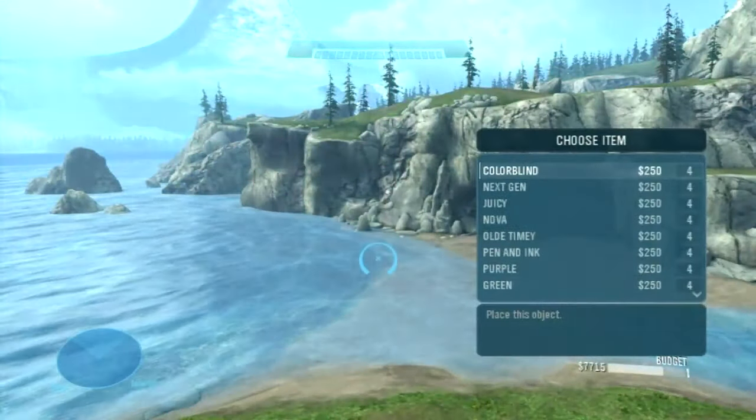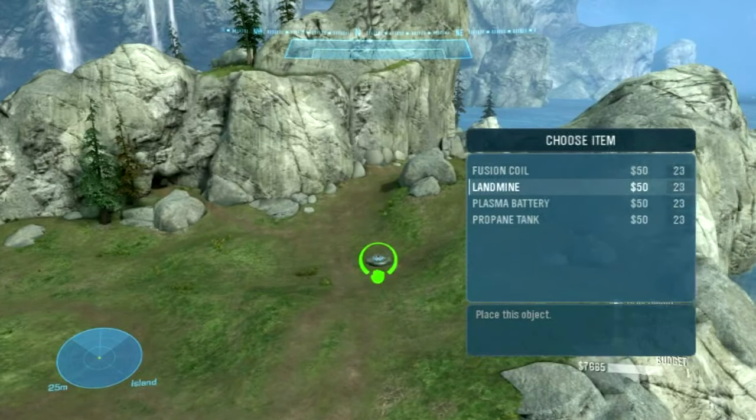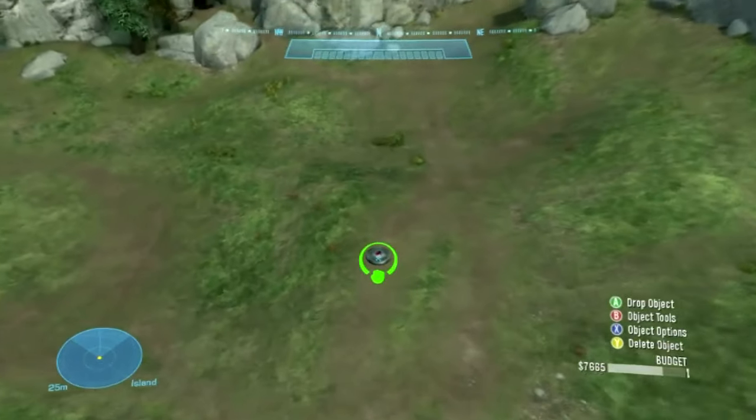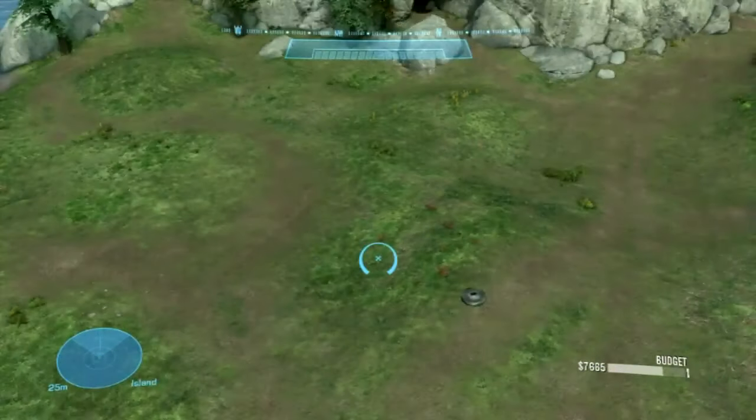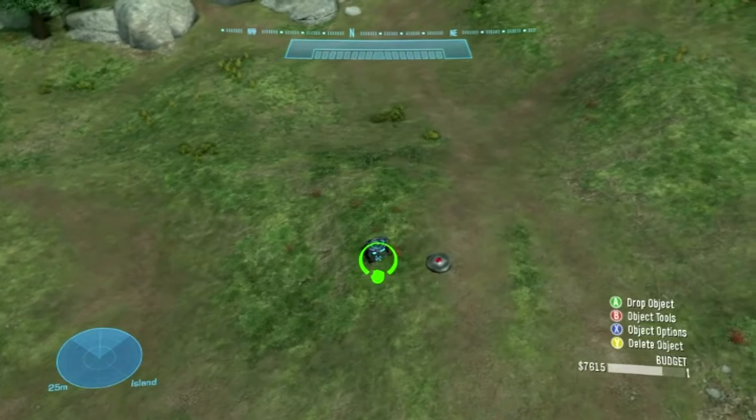So it's good for machinimas and that kind of thing. It's showing you explosives now — landmine. It's the only new addition to the explosives line. It's basically replacing the trip mine from Halo 3.